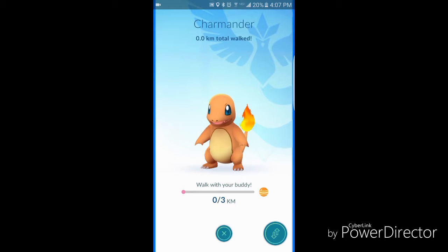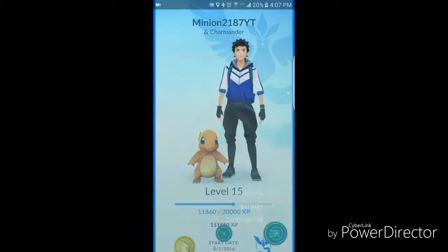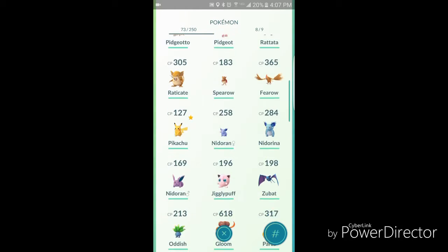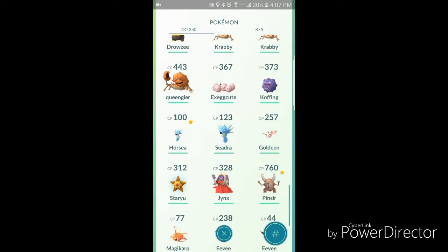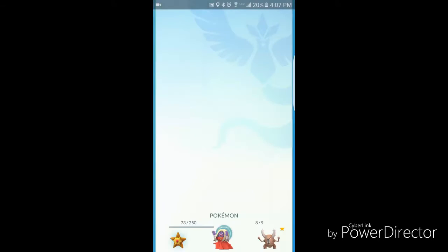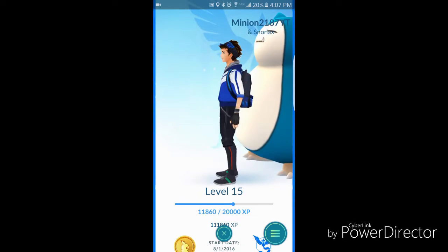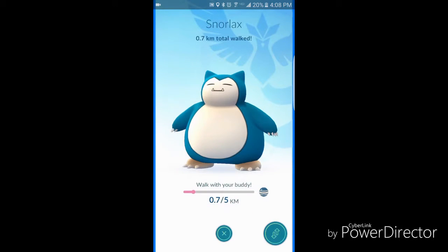I actually haven't walked enough to see. If you didn't put a Buddy yet, what you do is click this and then click Buddy. It will bring you to this screen for all your Pokemon. Let's just say I want some Snorlax Candies — I'll put Snorlax on the Buddy. And as you can see, it looks pretty crazy, but you will gain Snorlax Candies.